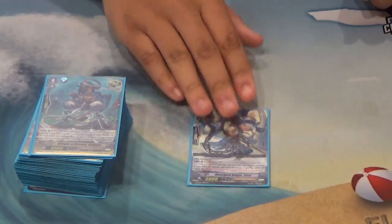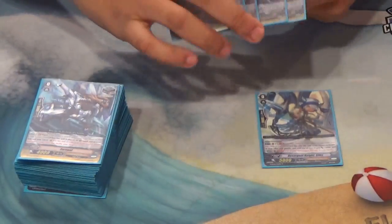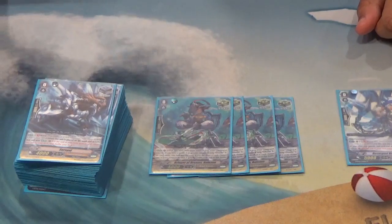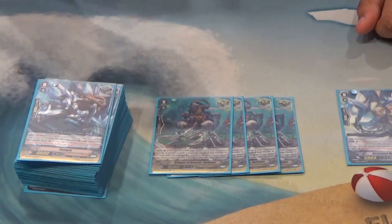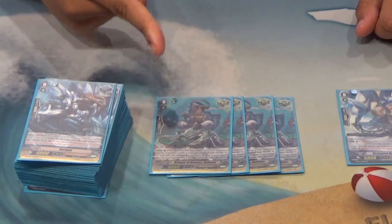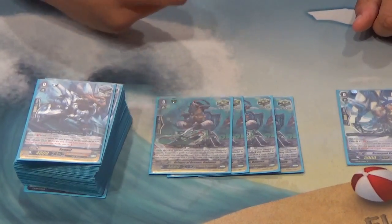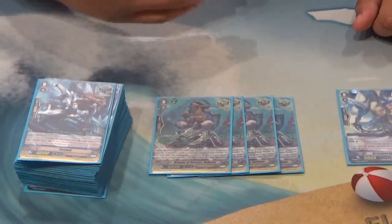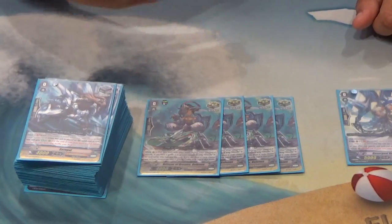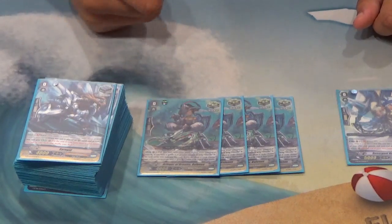The next card — you're going to run four of Bringer of Dreams, Belenus. He is your standard put-me-into-soul if your Vanguard has a specific name. In this case it's Alt Mile: if your Vanguard has Alt Mile in its card name, your Vanguard gains 5,000 power and you draw a card. This activates before your drive checks, when your Vanguard attacks. For certain G-zone cards it helps build up your soul, and for other cards it helps fix and improve your numbers.